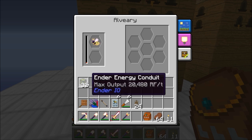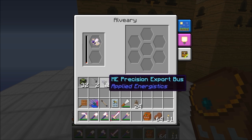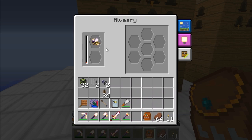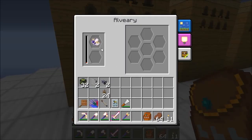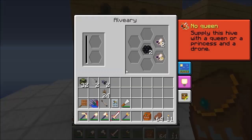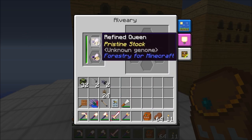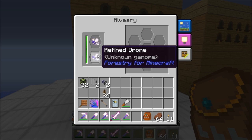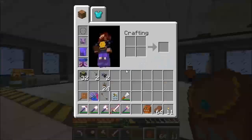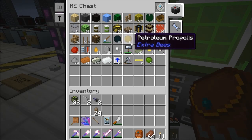All I've done down there is run some Ender IO conduit and a couple of ME Precision Export buses — putting oily propolis into one squeezer and petroleum propolis into another. That's pretty much all she wrote, and that'll all back up nicely. And there we go — they came straight back in straight away. Because the bee had a fertility of two, we've got an extra drone. Eventually the alvary will get full of drones, and any excess will go — but it's working perfectly. That is a very nice functionality of Ender IO's empowered item conduit.